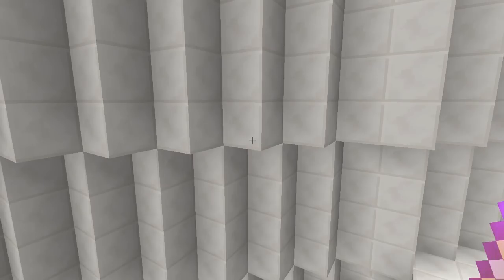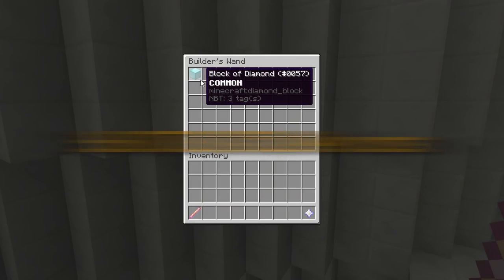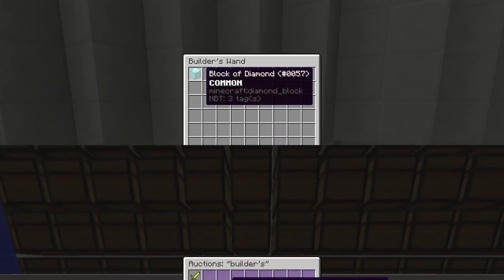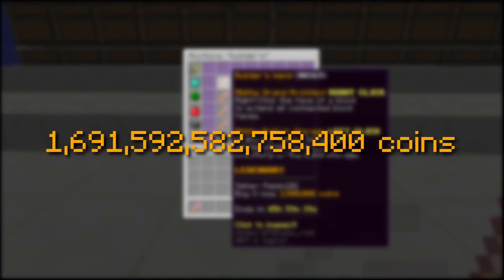And we're not stopping there. You can put diamond blocks in the Builder's Wand and increase from 2 trillion to 100 trillion in just blocks. If we take the Builder's Wand into account too, it would be worth 1.7 quadrillion coins. That's a lot of coins.